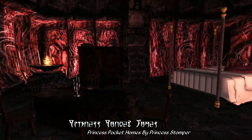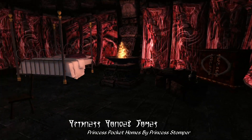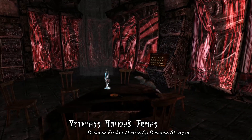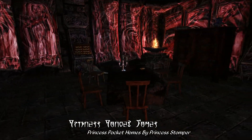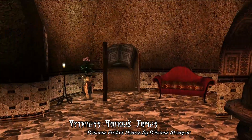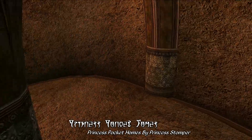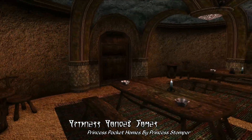Moving on, we're next going to take a look at a Daedric-themed pocket home. This is one of the smaller abodes you can get — a fairly small one-room Daedric flat with a table, master bed, and a couple of containers for storage, but there's not really a whole lot else here. There's also a warrior-themed, Redoran-style pocket home that's a bit more on the larger side, though by the same token it's a bit more difficult to acquire, involving killing a fairly dangerous creature to get it.